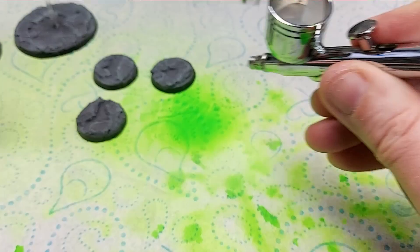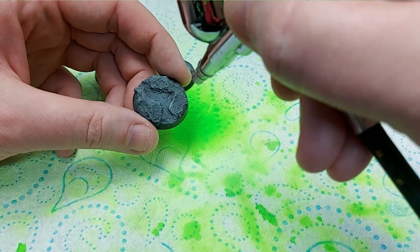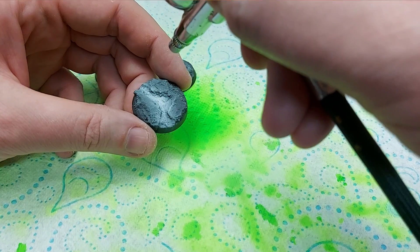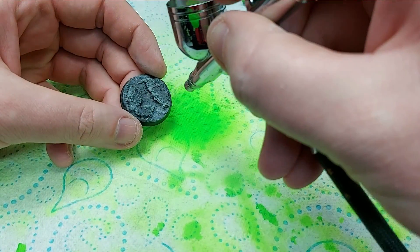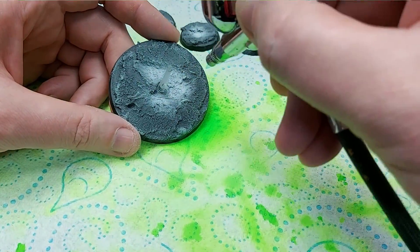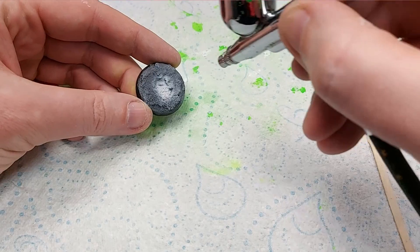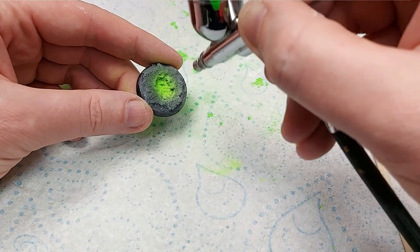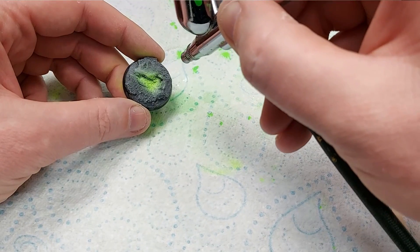I left them to dry overnight. When I came back I forgot to record this section, but I actually just dry brushed them very lightly with celestra gray - because the textured paint is kind of one-dimensional, so we want to make that texture stand out. Then back to the airbrush: I'm using the white ink to paint in between the crevices and pools on the bases, so we can cover over this with the fluorescent green to make sure it's really really bright. Once the white is dry, straight back in with the fluorescent green over the top - it's okay to get a little bit on the edges of the gray, as it helps blend in and give that illusion of glow.